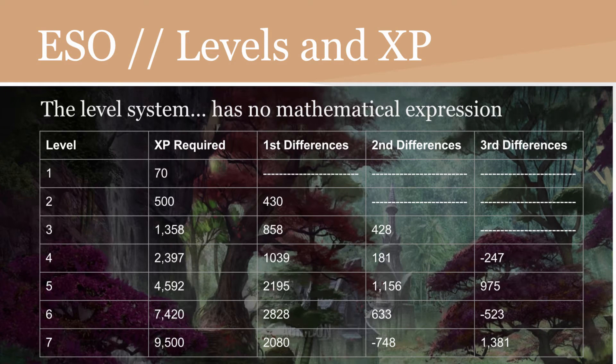First, levels and experience. The level system does not seem to have a mathematical expression. If we take the levels and the XP required — levels 1 to 7 for example — and list all the XP required, taking the first, second, and third differences, there is no pattern. We jump around a lot, meaning these numbers seem to be completely random. So if you reach level 20 and found it easier to get to rank 21 than, say, rank 11 to rank 12, you may be correct because the differences vary.